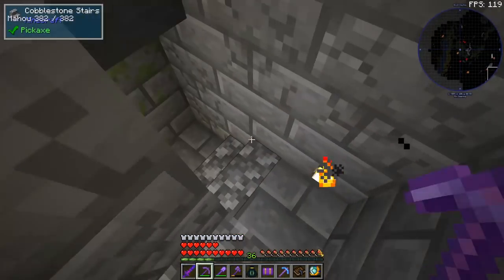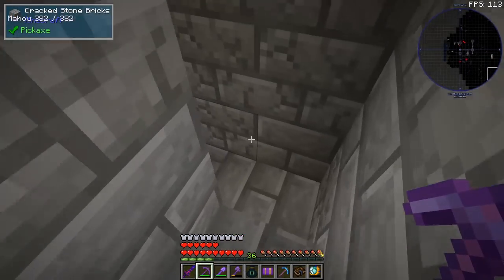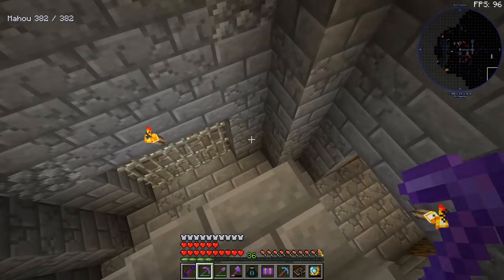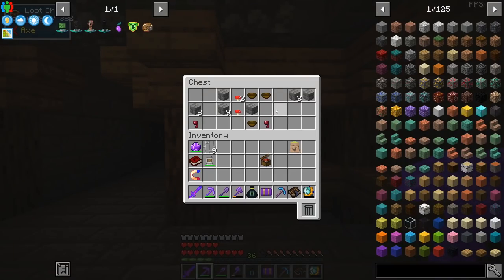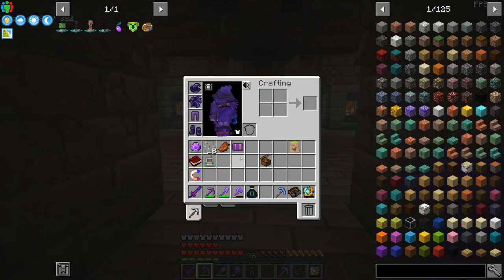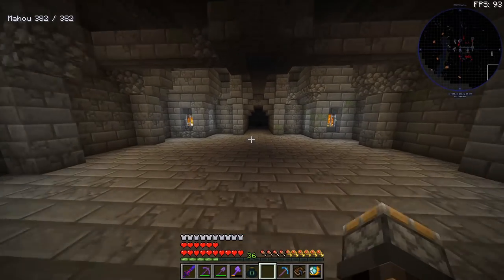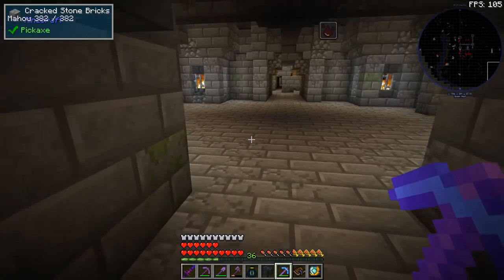We have the spawn egg and we also need a spawner. This is a roguelike dungeon which I've already explored and maybe I left the spawner intact. I found the spawner - perfect. I did bring a silk touch pick, let's see if we can pick it up. Got it, nice.